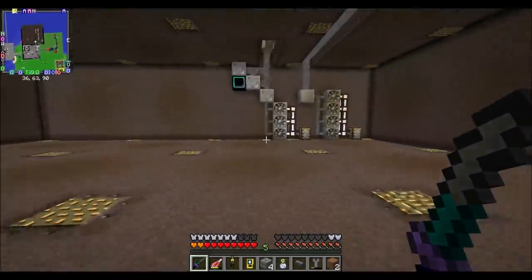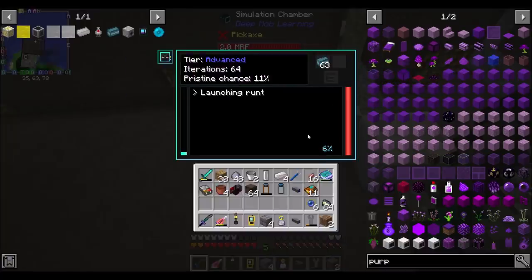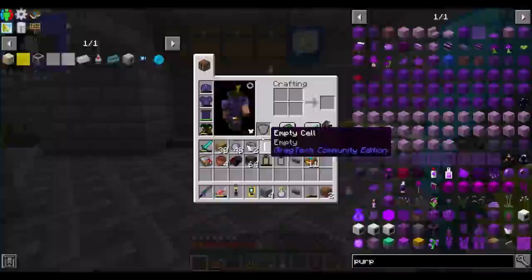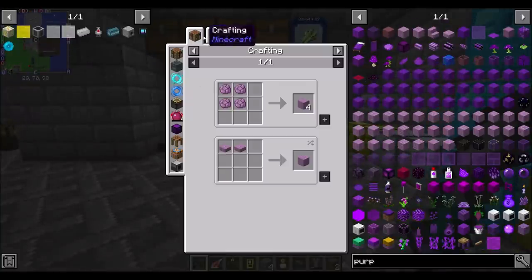The number of ender pearls we just created is very exciting, and the extraterrestrial matter will also be useful. Now let's get back to the main plan — we need purple blocks, which are needed for the ender bookshelf.